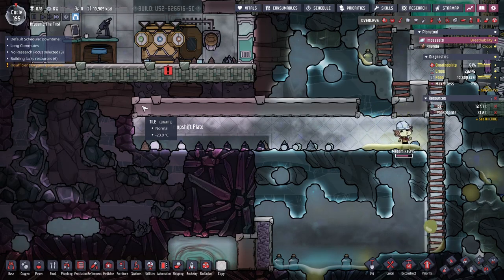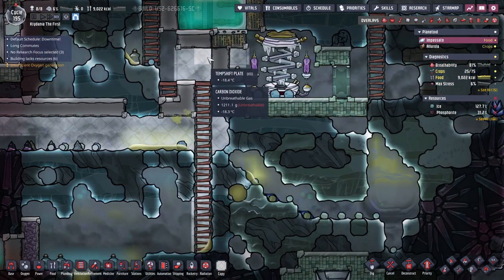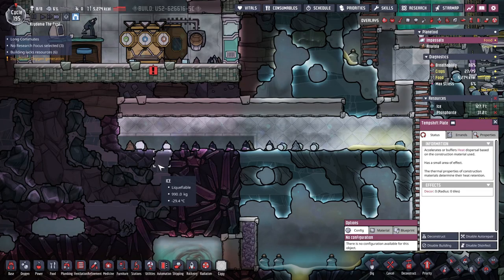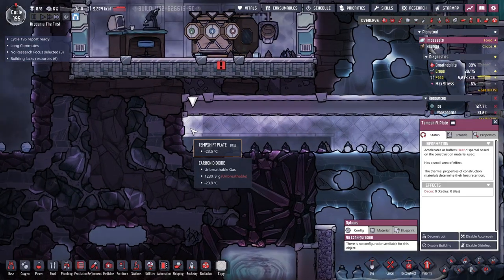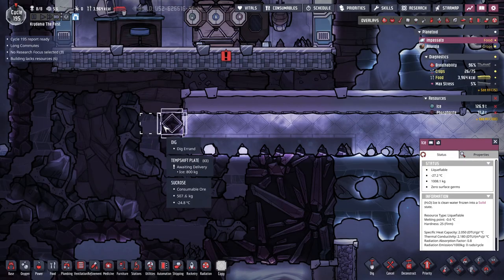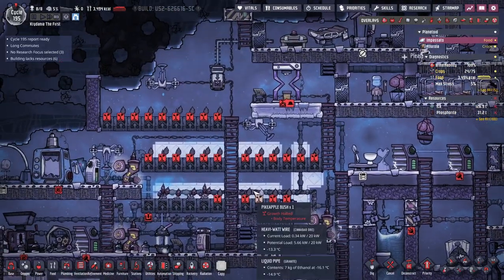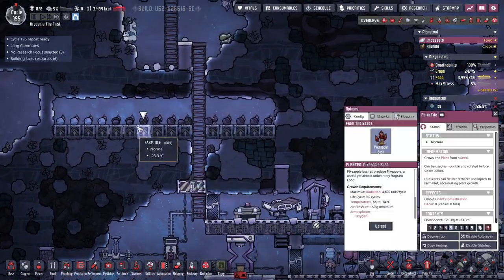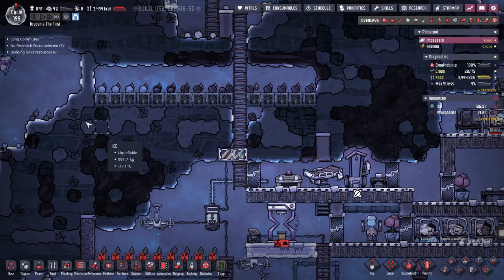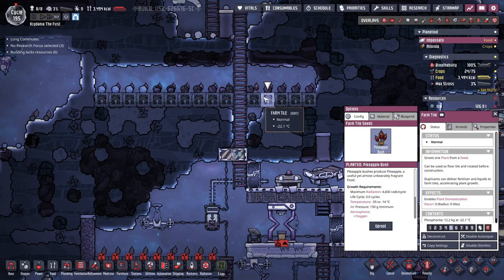Now we've got negative 24 on the end, and that will carry the temperature all the way back. I'd get a little better results if I can get one temp shift plate next to those ice tiles. The plants are growing now — they only take three cycles to grow, which is awesome. Even if I only get one harvest from those, that's still plenty.